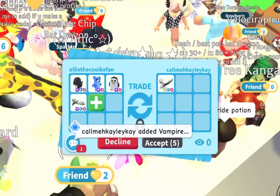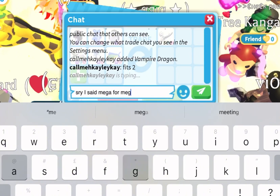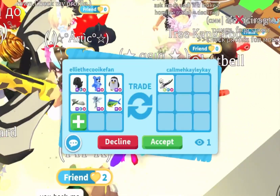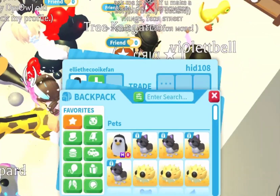I got another trade cast — they put in a neon vampire dragon. I actually hate the vampire dragons, sorry. Also I said I need mega for mega and even wrote it in chat, so it gets really annoying when people don't read that. We keep getting loads of trade casts though, which is really good.